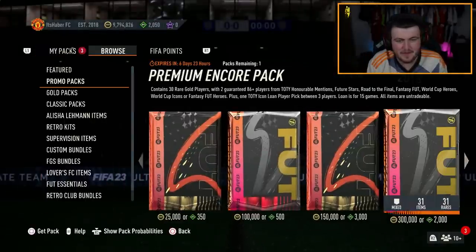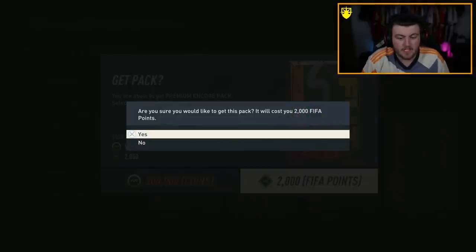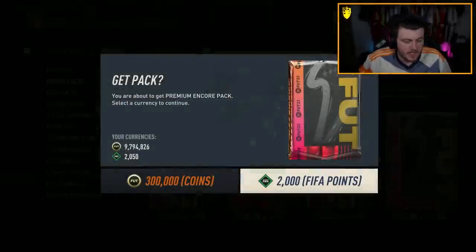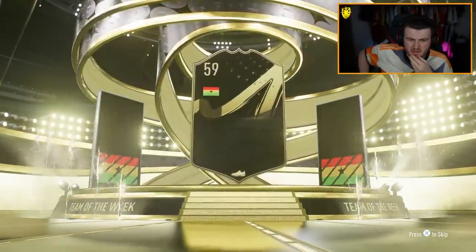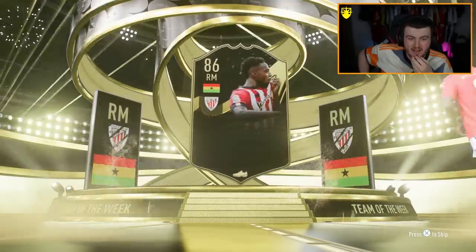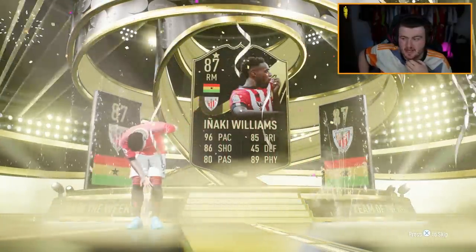Now we have the Premium Encore Pack, which guarantees two players from those specific promos. Come on EA, let's get a World Cup Icon or something. Oh no, that's not a good sign at all. That's a really bad sign — that is terrifying. I'm pretty sure that means both players are going to be like 85 rated.